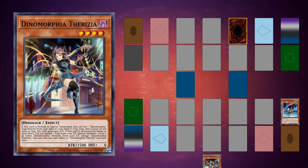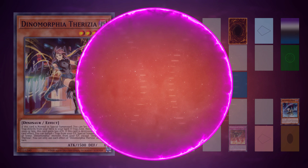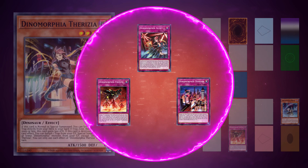Dynamorphia Therizia is a Level 4 Dark Dinosaur with 1500 ATK and 0 DEF. When normal or special summoned, Therizia can set a Dynamorphia trap from your deck directly to your field — which can't be negated by Ash Blossom. If you activate this on your opponent's turn, the trap will be ready to activate on your next turn. If you have 2000 or fewer life points, Therizia also permanently gains 500 ATK. All effects are hard once per turn.